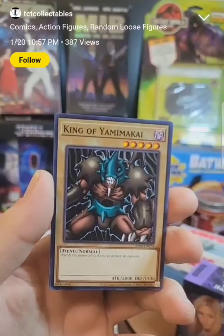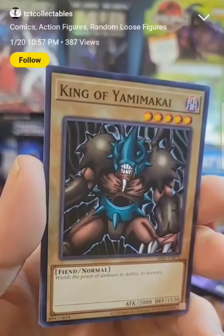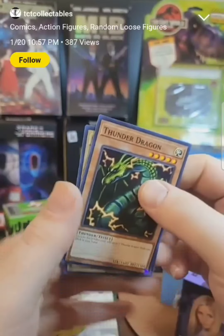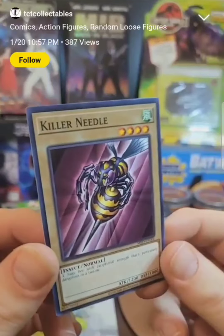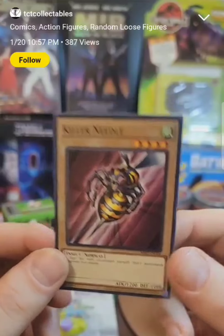King of Yamakai — wow, that is in the show. King of Yamakai is in the show. And then finally we have a Thunder Dragon. And last, we have the Killer Needle, which is a Weevil Underwood card. He's the Bugman in Yu-Gi-Oh. That's pretty fun.